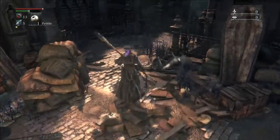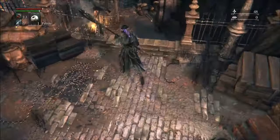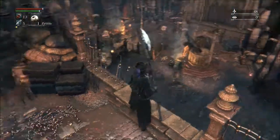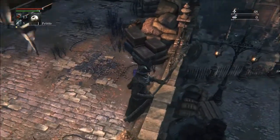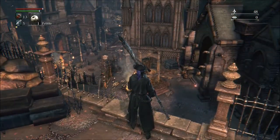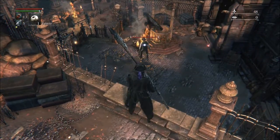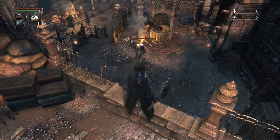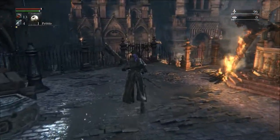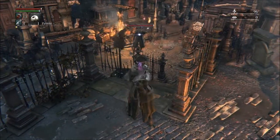We just gotta get used to some of the differences of this game. There was that shortcut drop right here — doesn't it drop me right into the action? I don't know, try it. Something new, something fun. I can, but I wanna get my blood back too. Okay, I remember the guy jumping up here — if you drop down, it's just a shortcut. Drop attacks are golden in this game — no fall damage, and if you can get them they do a hell of a ton of damage.